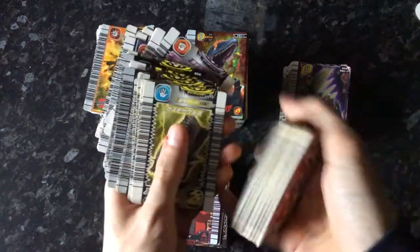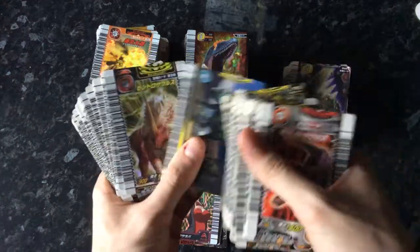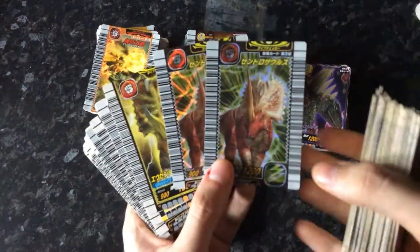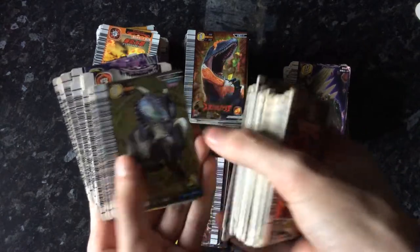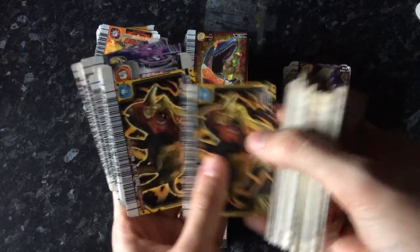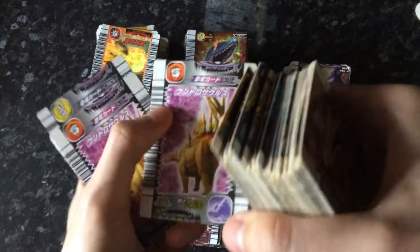Oh, there's a Kakushin 4th one there. Chasmosaurus — got a few of those — two Centrosaurus. Eucentrosaurus, Aculosaurus, Inosaurus — a few of those — Brachyceratops. Kentrosaurus — not in the best condition.